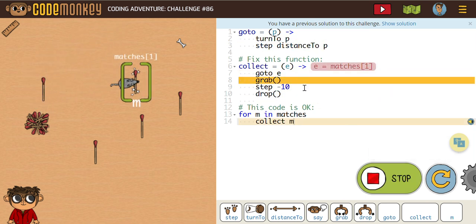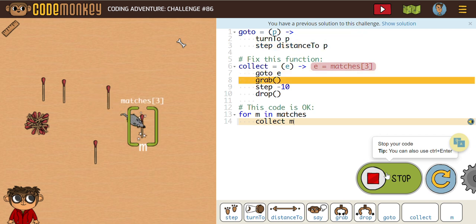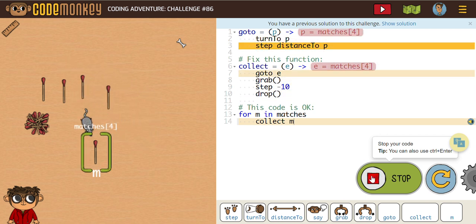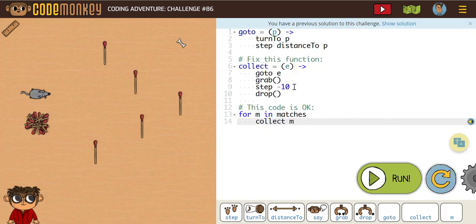I think it's going to come up as a problem with that step negative 10. We can obviously see it's not making its way back to the correct function. So we're going to try this again — we're going to get rid of that step negative 10 and make this a little more efficient. We're going to put in a go to. Remember, our go to's cover both the turn and the distance we need to walk. So we're going to say go to pile.